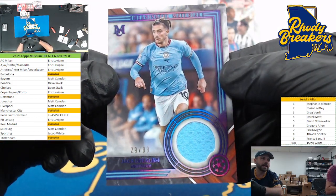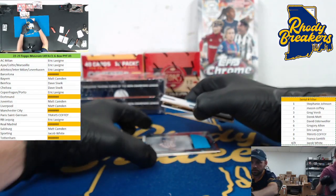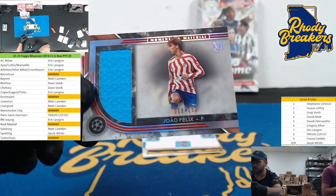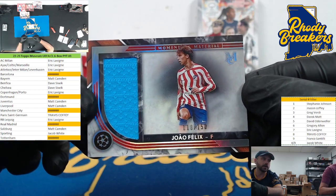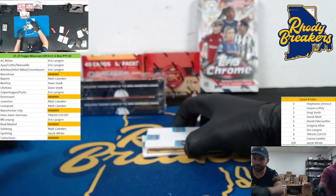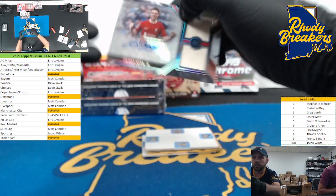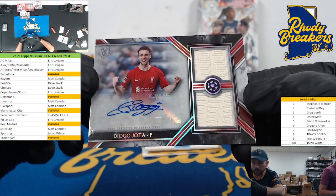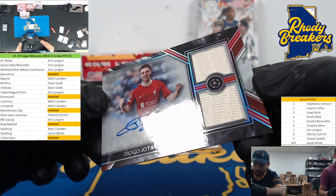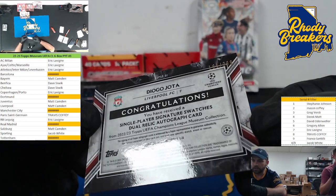Grealish, Man City, 29 out of 99 — going to Franco again. Oh, he gave us two mems this time — Joao Felix, 18 out of 150 on the Momentous — that's such a nice looking blue. Joao Jota, two-piece with some ink. Unnumbered — it looks like a base — no, there's a number on the back. Weird — 164 out of 299. Liverpool.